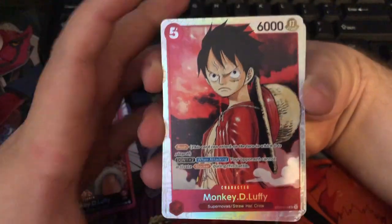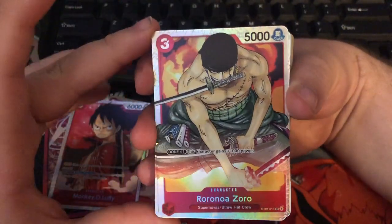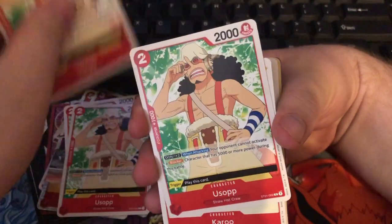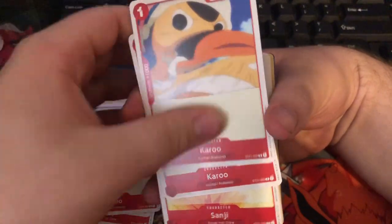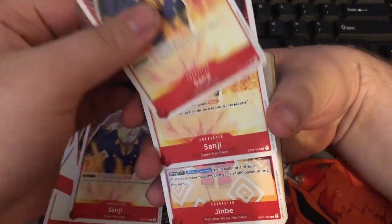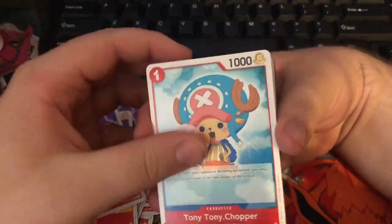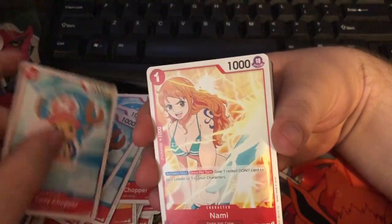We have Monkey D. Luffy here — two copies of this, I believe. We have this holographic Zoro here, which looks also just amazing. We have Usopp here, four copies of him. We have Karu, four copies of Karu. Sanji — four copies of Sanji. Jinbei — four copies of Jinbei. We have the blocker card out of this one, which is Tony Tony Chopper — if you're running a deck, make sure you run this one. We have four copies of that.